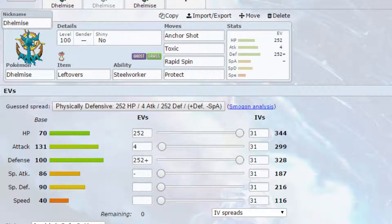The second set we have is more of a Supporting set, so we have Leftovers. Steel Worker is the only ability. We have Anchor Shot — it's a Steel type move and it stops the Pokemon from escaping, keeping them there. That doubles up quite well with Toxic, which will start racking up damage on them, meaning they can't necessarily set up for long.